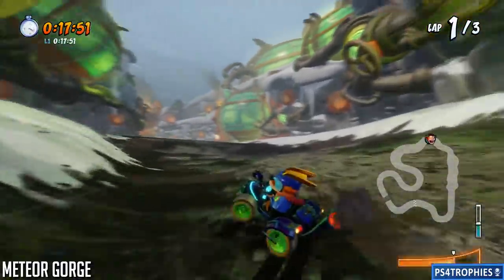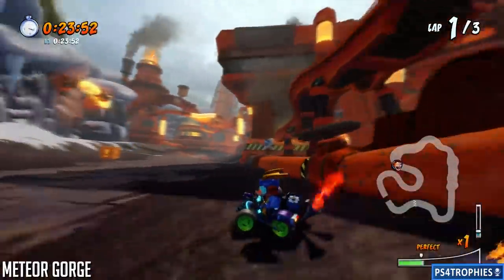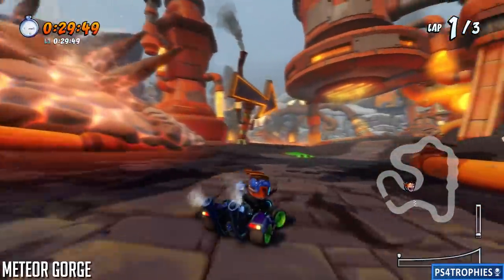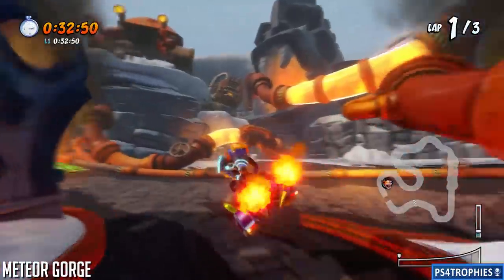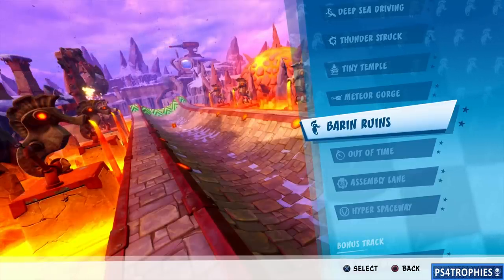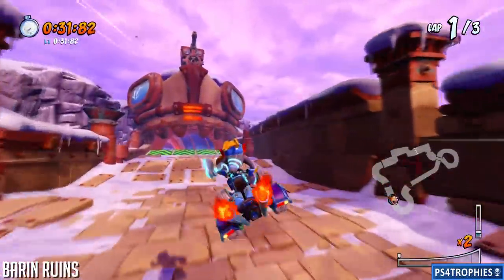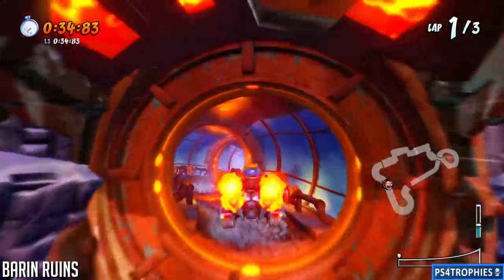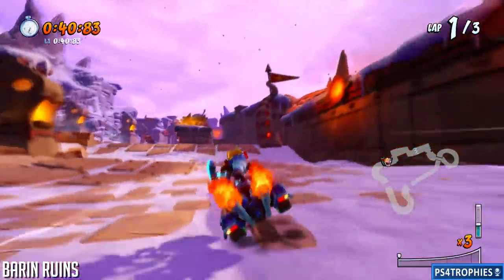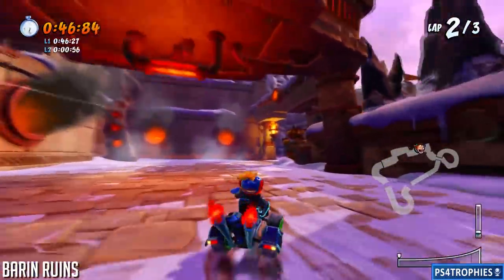Meteor Gorge is next. There's a jump pad and if you just cut across that corner it saves time — that's the second-to-last corner of the lap. Next is Barren Ruins: the shortcut is going to be right in front of you. It's a very narrow passage but you can jump through it. You see right in front there's a little gap in the wall — you do have to jump over the boxes that are there. It's right before the finish line.